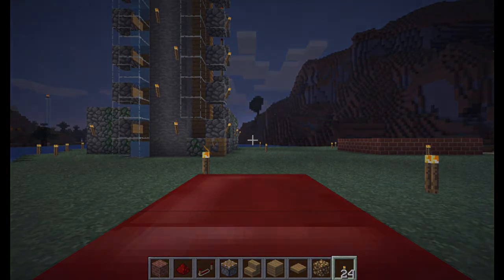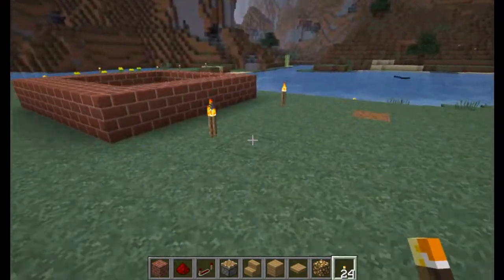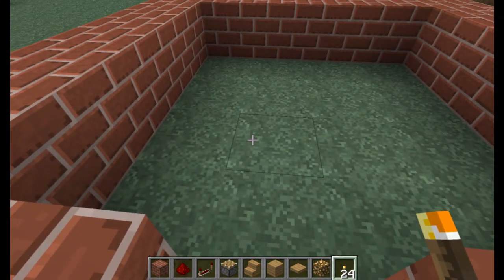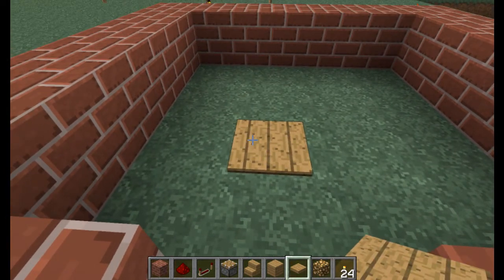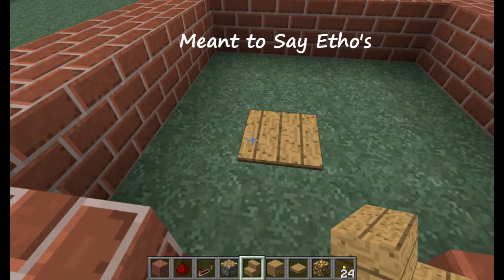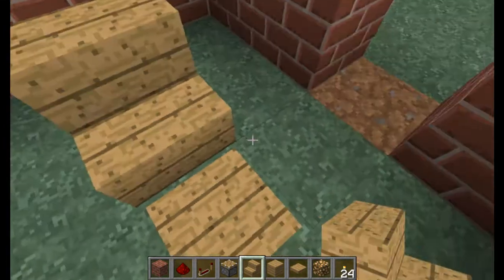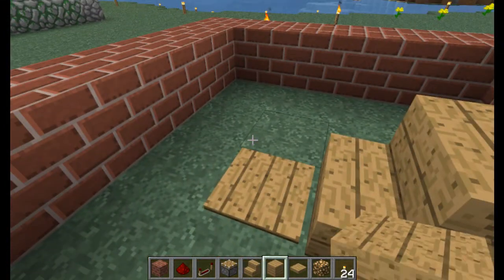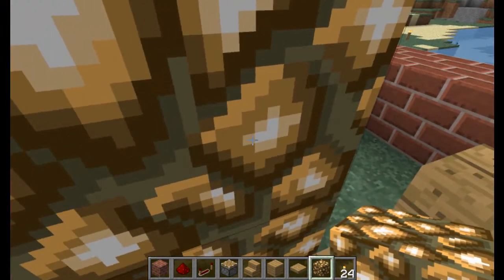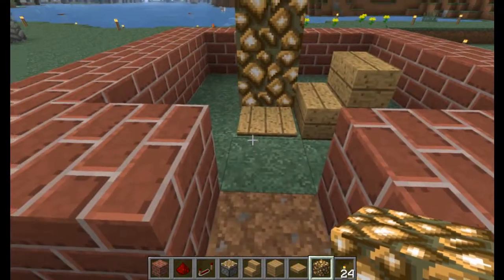The cool thing about it is, like I said, it can be created in a 4x4 area. The first thing we're gonna do is throw down a pressure plate right there. With the pressure plate we're gonna throw down a stair right next to it. Then we'll take some glowstone and throw that right along the back side here - this is gonna be where we walk in and then the pistons are gonna push us up this way.